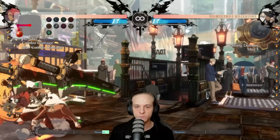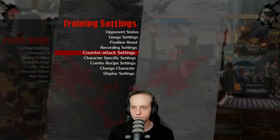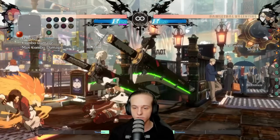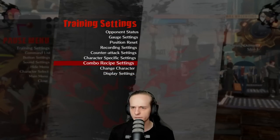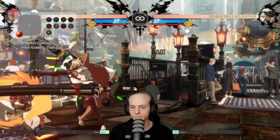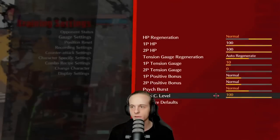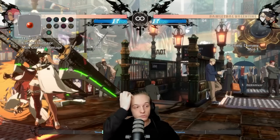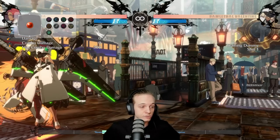Now let's talk about defense. Defense has basically stayed the same besides system mechanics. Risk now builds more meter, so not FD'ing against Giovanna is actually more beneficial for the attacker. Let me show you the difference — here's a basic string with normal tension gain, and now I'll put myself on max risk. Do you see the tension difference? It's actually quite a bit, especially when you're getting closer to a full bar. Giovanna was one of the characters that needed this system change very heavily.